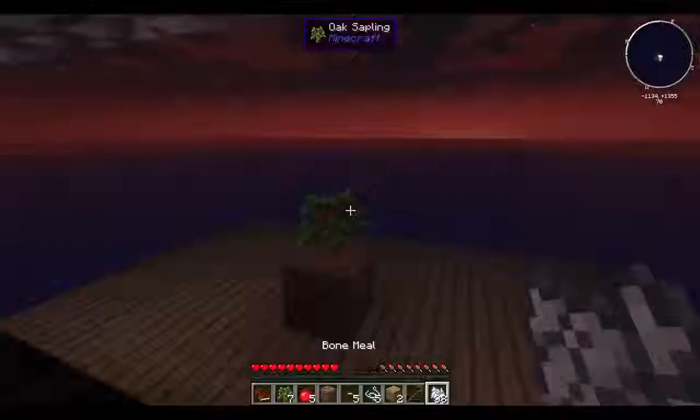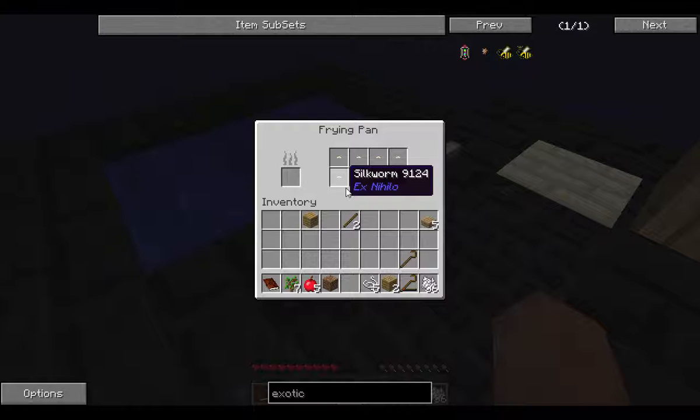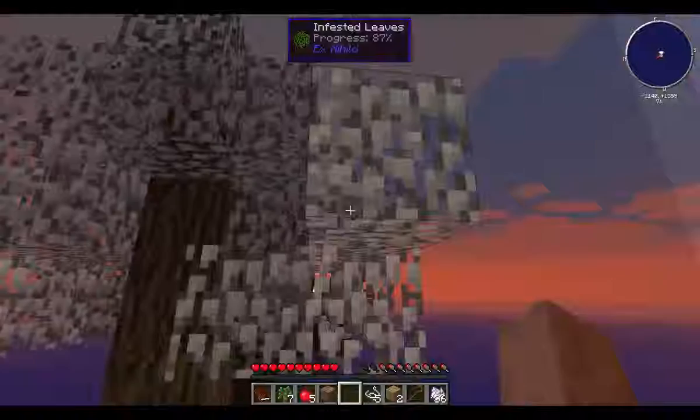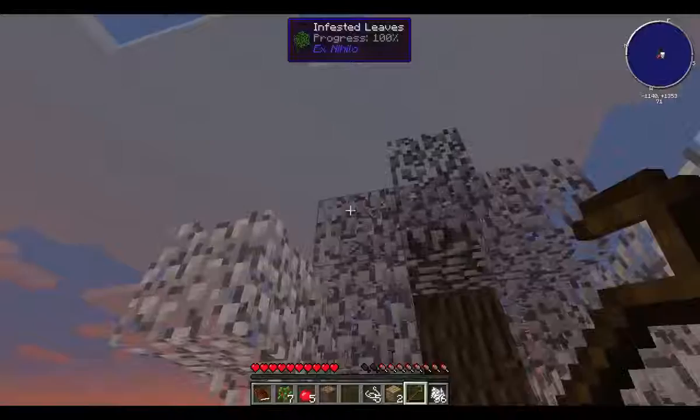I want to try to infect this second tree too — that'll actually reach there without using up another silkworm. If we put all five silkworms in the Pan of Destiny and throw the slabs in, it will cook all five at the same time, just a bit slower. We can come back to that later. We're at 91% on this one — we'll wait for it to finish, and then we should be able to start on our way through these leaves.